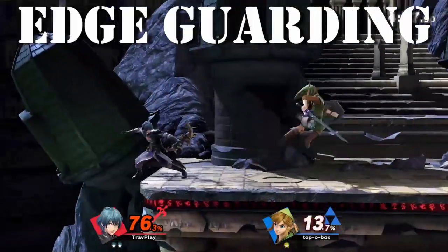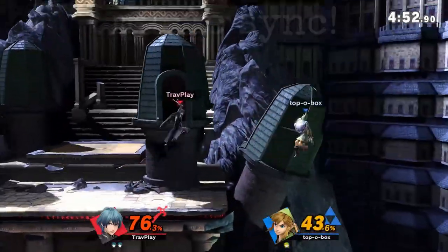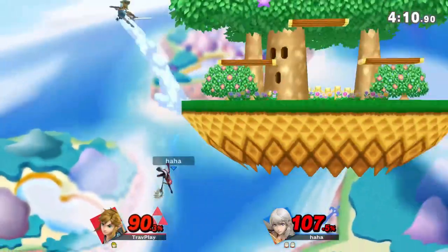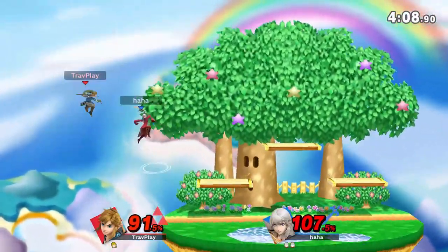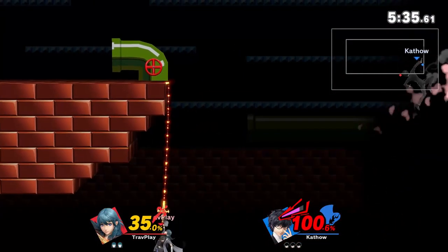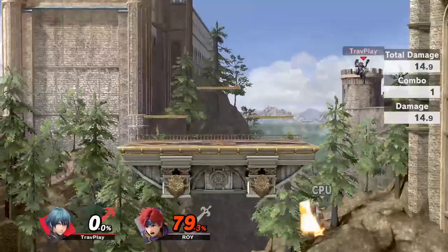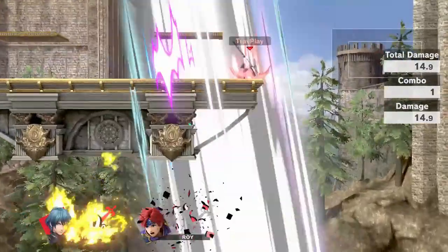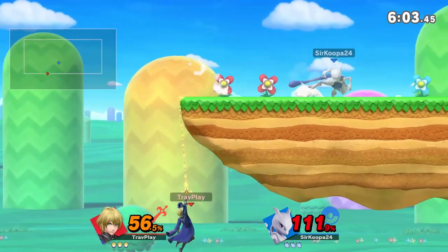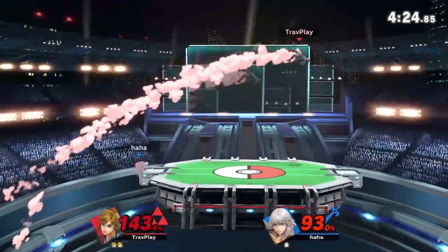Byleth has a vicious edgeguard game, and to top it off, he can recover from very low, so he's totally fine going deep to dunk you. His down air can meteor smash you. His forward air and back air can send you off the screen early if sweet-spotted. His neutral air is great at gimping, and his up B can dunk you if you try to recover up high. His moves are most effective below or high above the stage. You may have the best chance recovering near the same height as the stage, but don't do that every time or he'll catch on. Mix up your recovery often to avoid his savage edgeguarding.